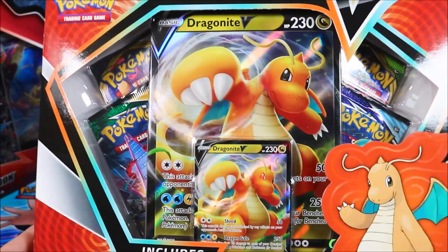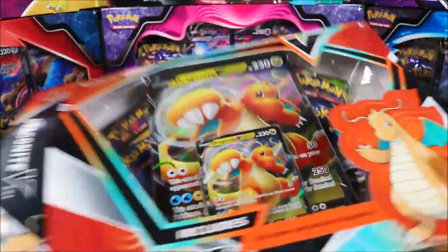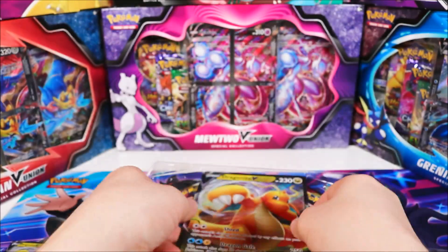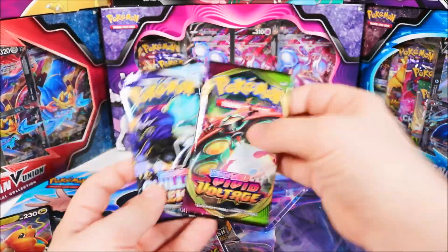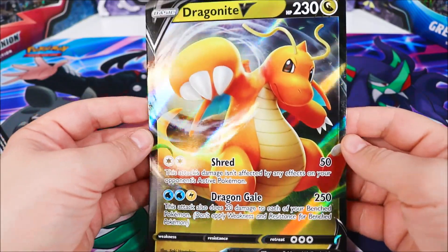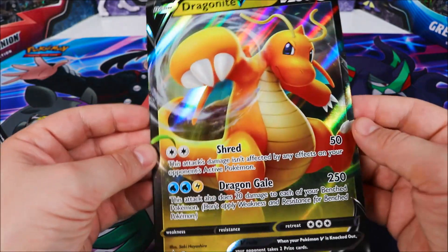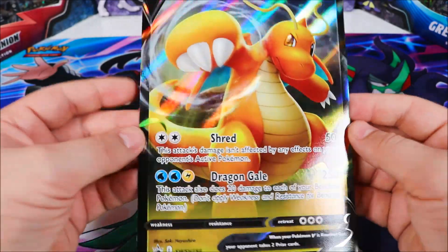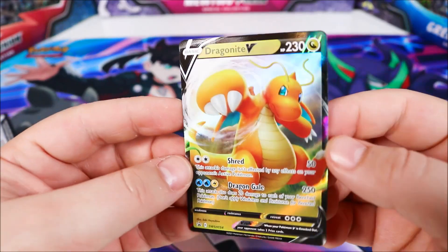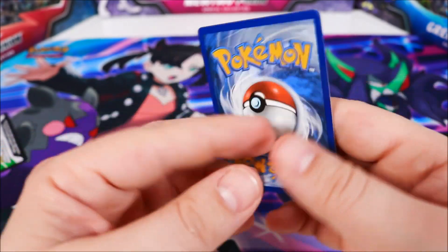So let's open up the packs and see what we have inside. First up we have our jumbo size Dragonite V-Card, and this is a really nice looking jumbo card — it'll go well in our collection. Some really nice artwork of Dragonite there as well. Next we have our regular size Dragonite V-Card. There's some good centering on that, it's not too bad.